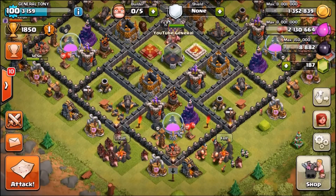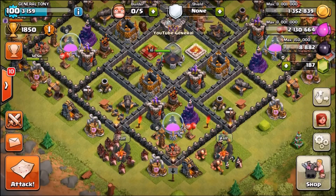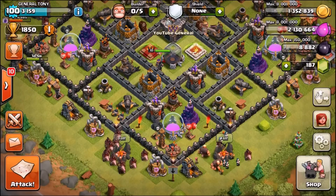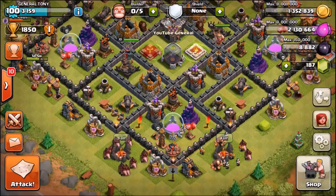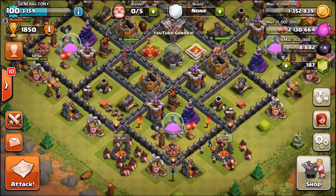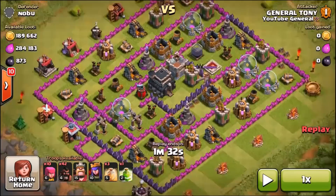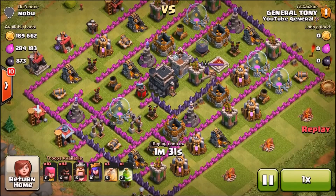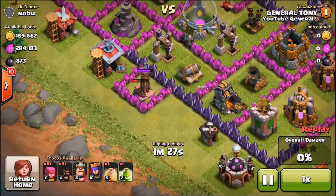So as I said guys we managed to upgrade our Hogs to level 4. They are currently going to level 5, so we're going to have some max level Hogs in a couple of days. We are going to be doing 60 Hogs against 60 Wizards in three different raids, each completely different. So this is the base we're attacking. Bear in mind I've never really used Hogs before and these are level 4, so I'm not quite sure what I'm expecting. We sent in that first Hog just to test if that was a big Bomb or a Tesla.